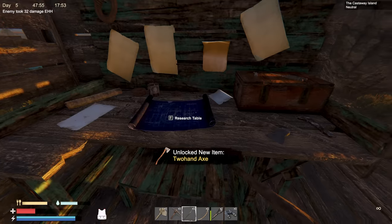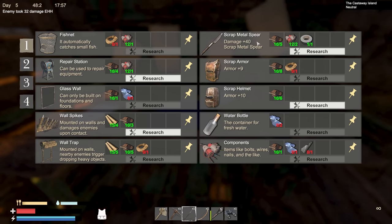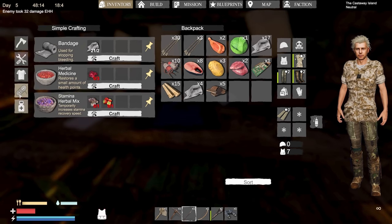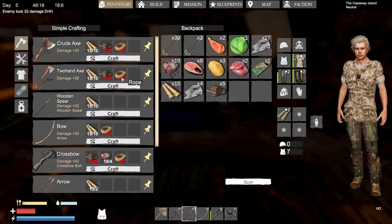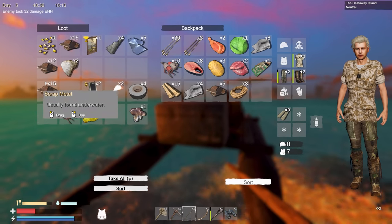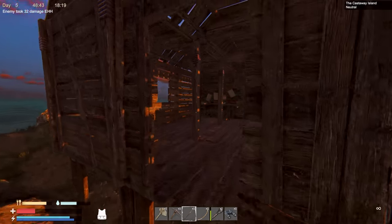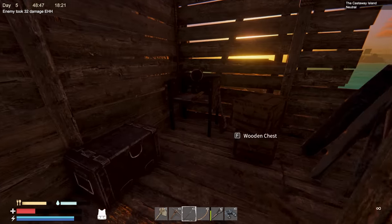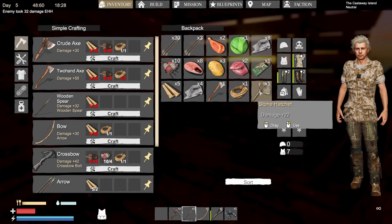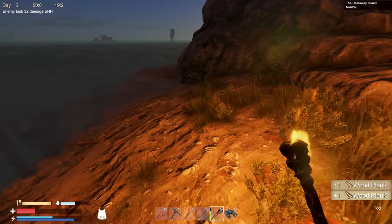I say we craft the crossbow. Let me research the crossbow, then the bolts for it, and maybe the two-hand axe — I'm wondering if that gives more wood per tree or just fewer swings. Unlock the two-handed axe. Also grabbing duct tape to unlock the scrap metal spear, though we'll need more duct tape to actually craft it. I think we can craft the two-handed axe and crossbow though.